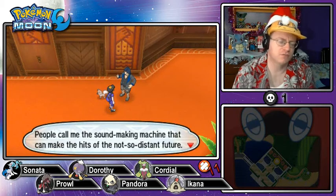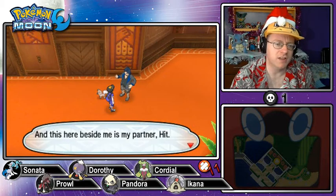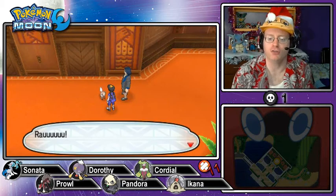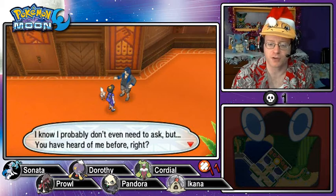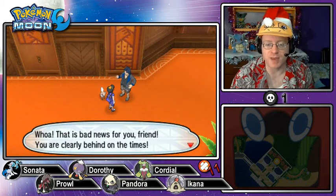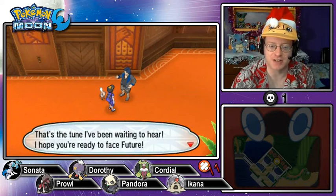We encounter a trainer who calls himself Future, the Sound Making Machine that can make hits of the not-so-distant future. His partner is a Rockruff named Hit. He says puppy Pokémon can be pretty scatterbrained, always barking up the wrong tree, but you can't beat their beautiful cries — thanks to this girl and her lovely voice, writing new songs is easy. He asks if I've heard of him before. I say not until today — he says that's bad news, I'm behind on the times. If not through songs, then through battle.